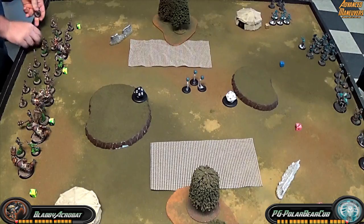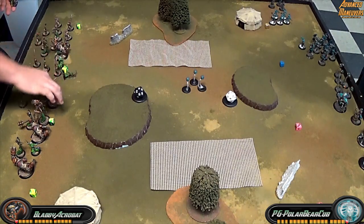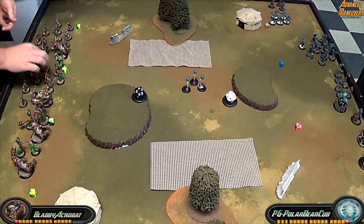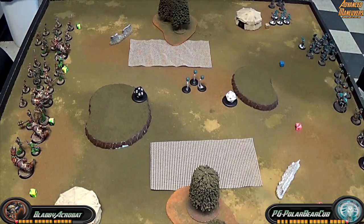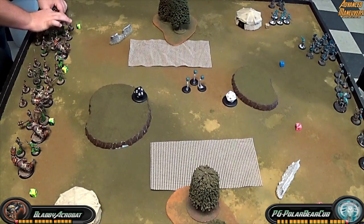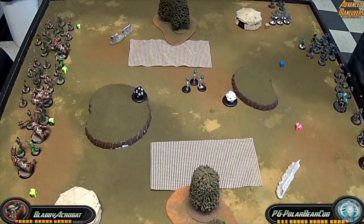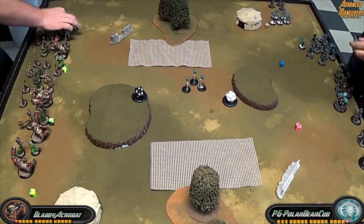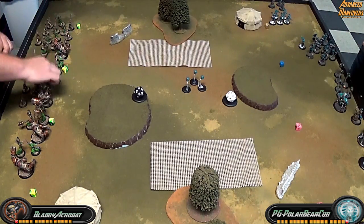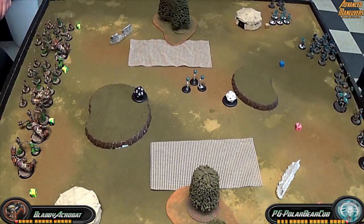I do like to spread out across this whole board, because it gives me that edge of being able to be everywhere on the board at once. I fumble around a little bit here, but overall it's an interesting deployment, because I've never played against Iron Mother before this game, so I didn't really know what to expect from his deployment and where to put everything. We're going to see how this works out.